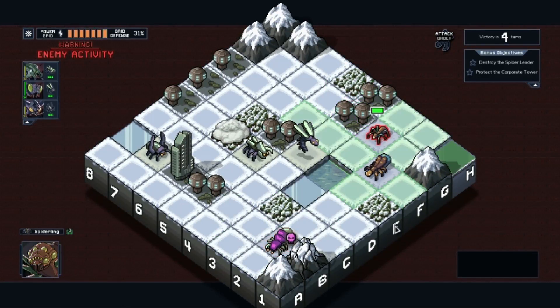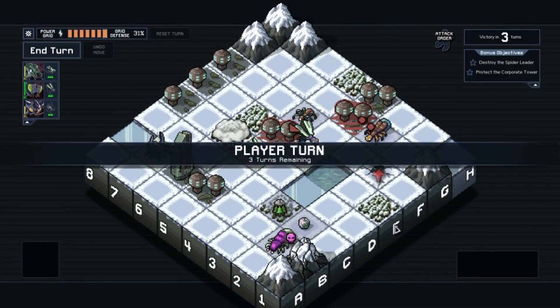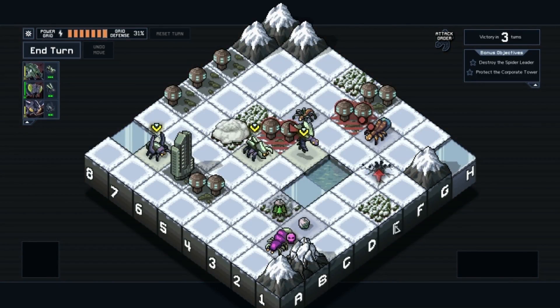I'm going to have to do this, because I can't logically in my mind say it isn't a good move — to trade one grid defense for killing that alpha crabber. Nice. I was hoping I would get lucky there. So this turn should hopefully be somewhat easy. Yeah, yeah, yeah.